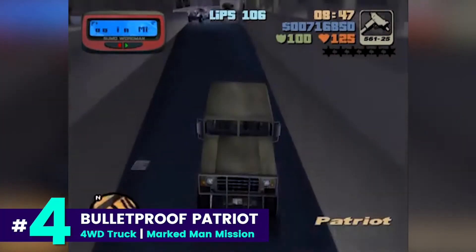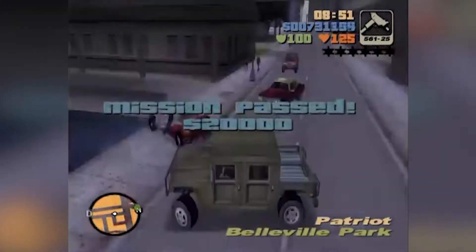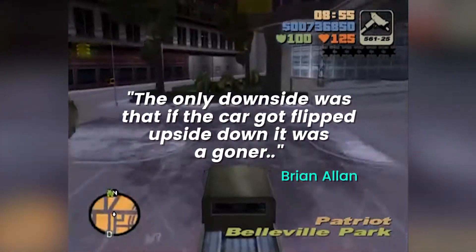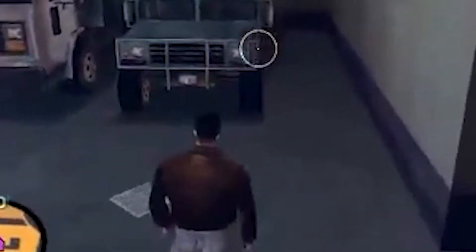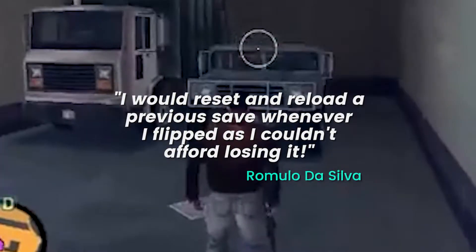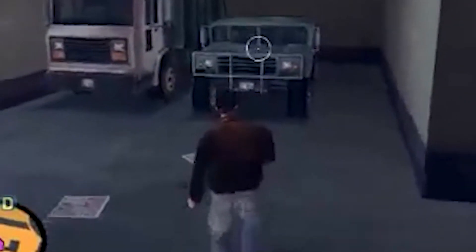Next, we have the Bulletproof Patriot that you get at the end of the Marked Man mission. Brian says, 'The only downside was that if the car got flipped upside down, it was a goner.' And Romulo says, 'I would reset and reload a previous save whenever I flipped, as I couldn't afford losing it.' We are all a bunch of cheaters.